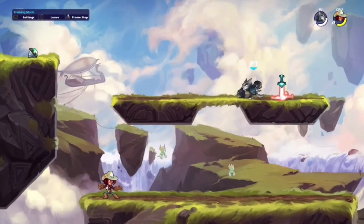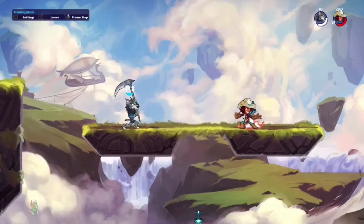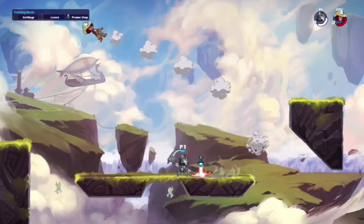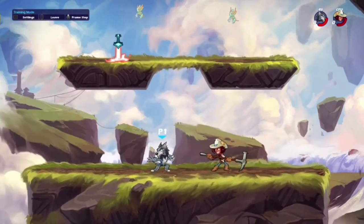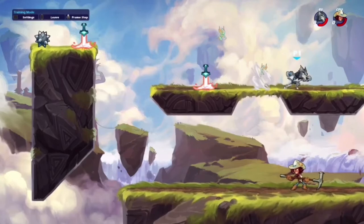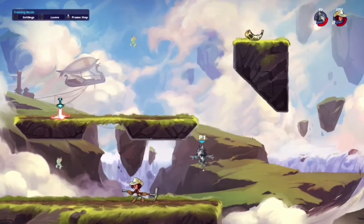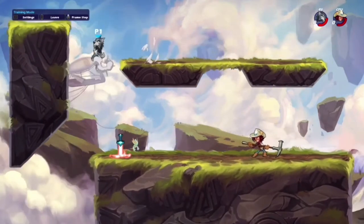A lot of people don't buffer inputs — they jump then attack, which is slower than pressing both at the same time. Keep in mind you can combine button inputs. For example, if I dash and do a neutral light, the chances of them reacting to that are very slim — you can use that to your advantage. Not only can you dash around and move around the stage, you can also dash into attacks. The best way to practice dashing is on bigger stages: just move around, dash, and get familiar with pressing that button with your movement.